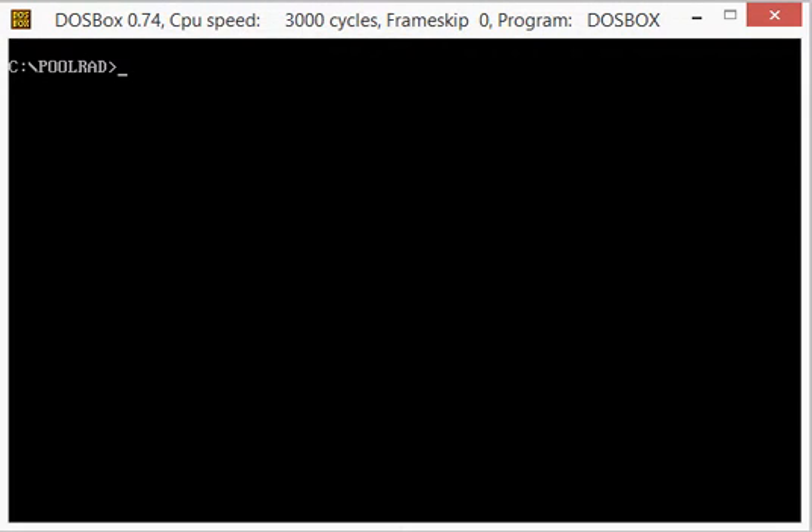Hello subscribers. Today I'm going to show you how to hack Pool of Radiance character files. I'm using DOSBox version 0.74, and I'm going to be using a hex editor inside Windows 8. You can use any kind of hex editor — you could do this entirely in DOS if you'd like, but this is just a quicker way for me to do it.